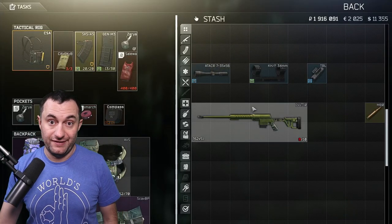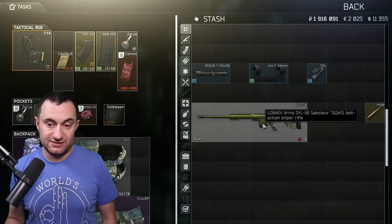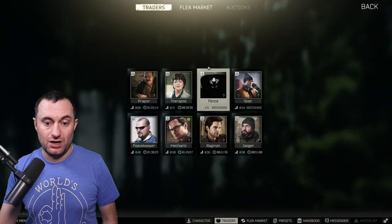Once you have everything, you put all the parts straight on the gun and you're done. You do have to take the magazine out though — we'll get to that in a second.